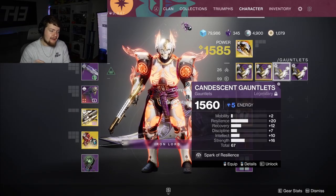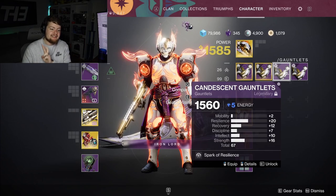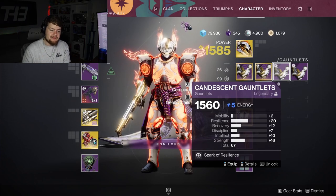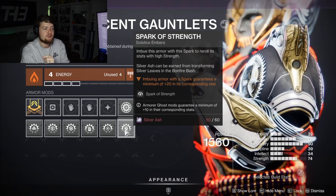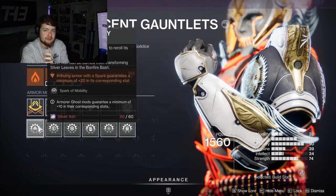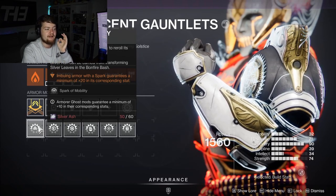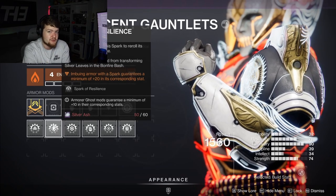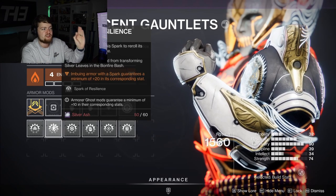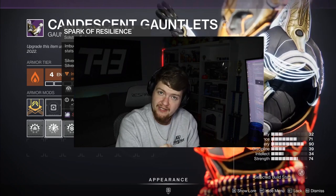Where this year's Solstice is absolutely amazing for high stat roll armor is that you can dictate two stats at the same time every time you focus a piece. Every time you roll a piece of armor during Solstice you get to pick which Spark you want to imbue. Imbuing armor with a Spark guarantees a minimum of 20 in its corresponding stat. So if you're looking to hit that 100 Resilience build, you can guarantee that by imbuing the Spark of Resilience on all five armor pieces.